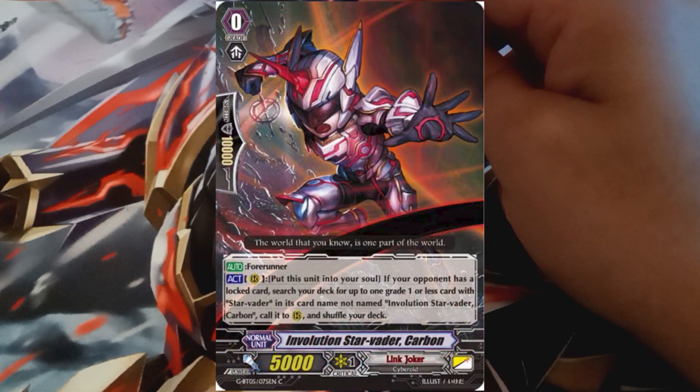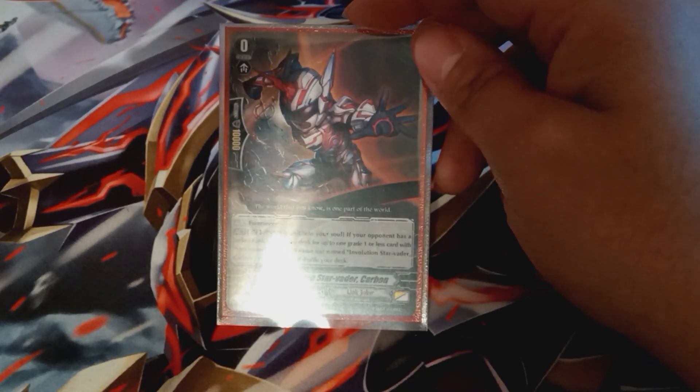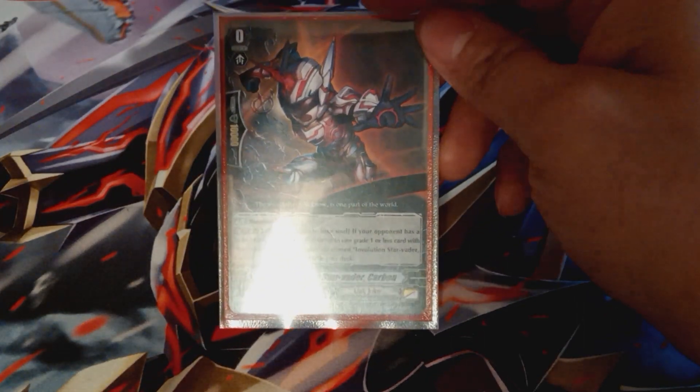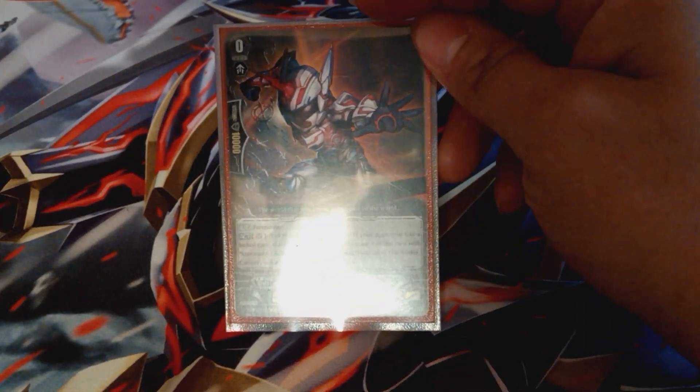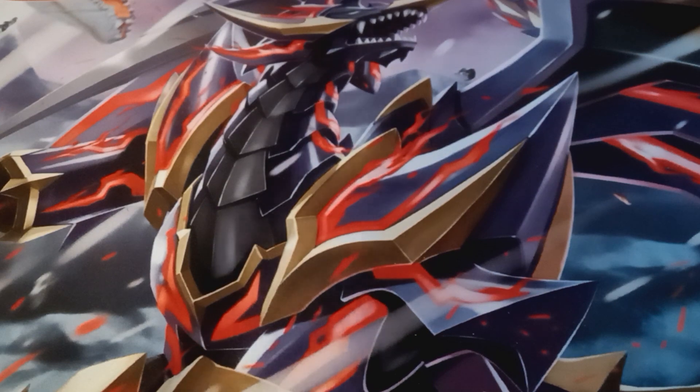For our last tech slot outside of triggers, we've got Evolution Star Vader Carbon. Carbon was always the Star Vader starter you'd run back in G format. Essentially, you chuck it into the soul and as long as you've got a locked card on the opponent's side of the board, you search your deck for one grade one or less card with Star Vader not named Carbon and call it to rear guard, then shuffle the deck. So on turn two you could go Zirconium into Carbon, get a Craving Claw, and go from there. You can also search Carbon off Colony Maker, which is pretty nice.